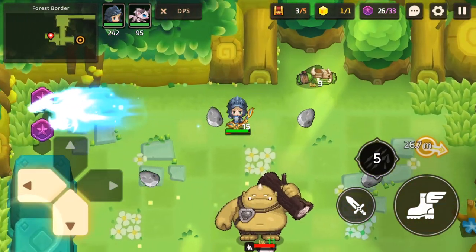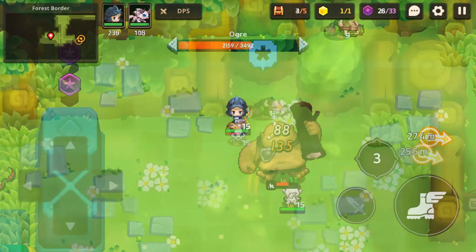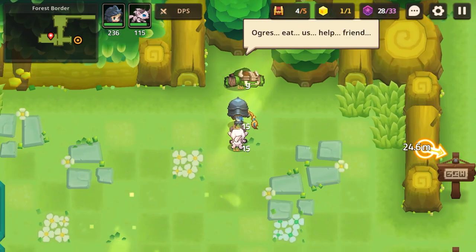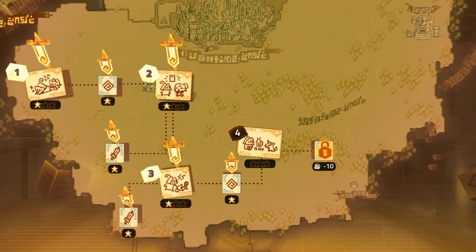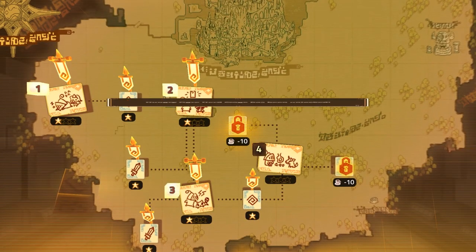You could be exploring one of the story stages and find an orc that was beaten up by an ogre, quickly discovering there is a lair not far from the stage you're in and it gets marked on your map. And you could easily miss this along the way, which means your exploration gets rewarded with additional gameplay missions.